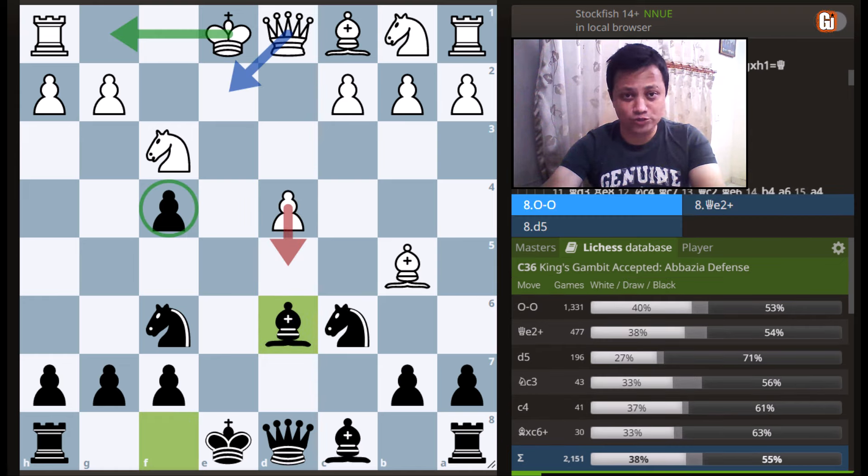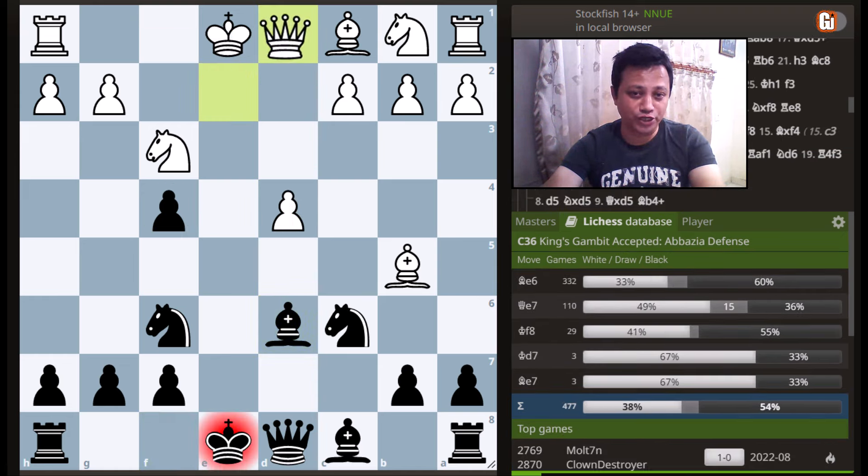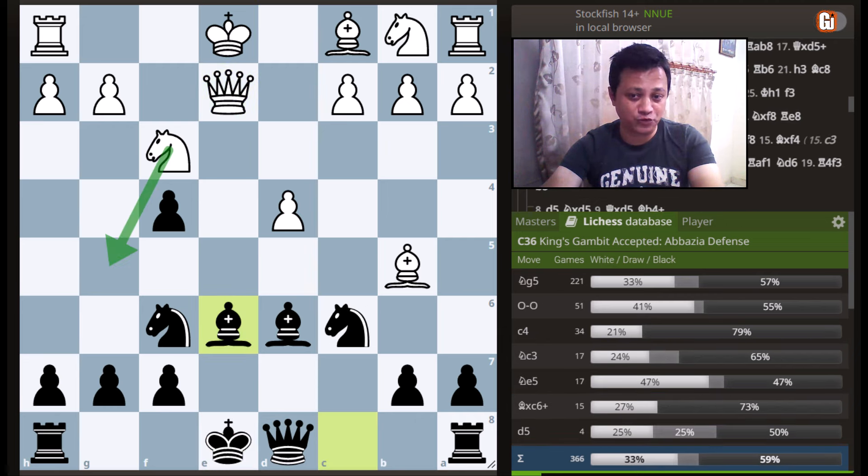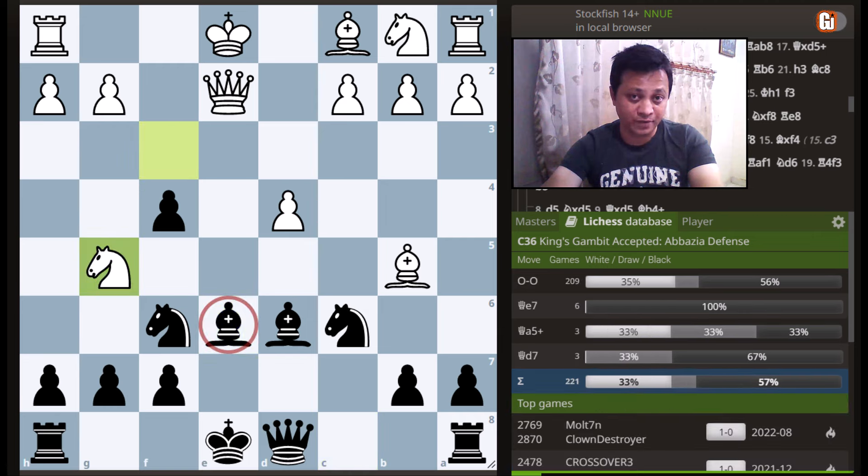The second most popular choice in this position is queen to e2 check. Against this, black should play bishop to e6, which at first sight looks very inaccurate as white can play the knight to g5 and attack this bishop.